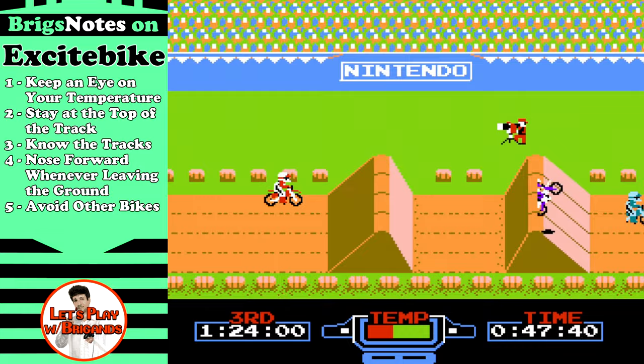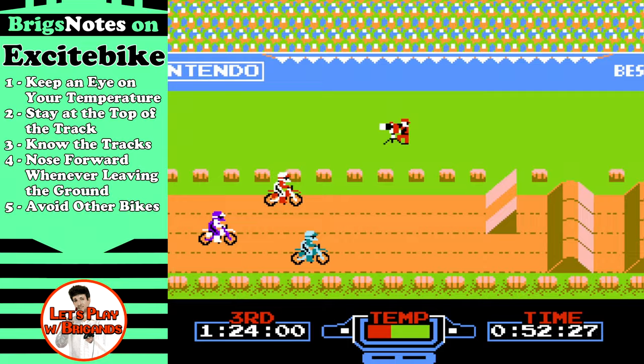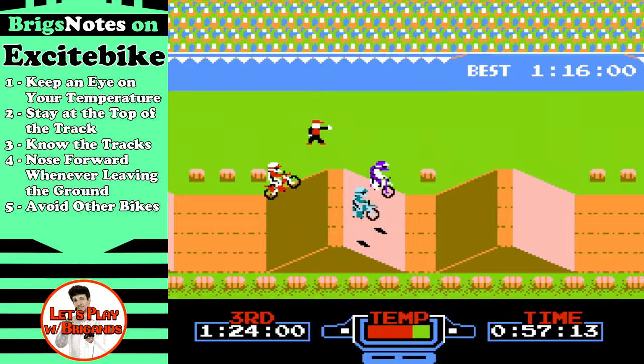Number two: stay at the top of the track. Not only is this where the cooling strips are that Blaze is going to talk about in a minute, but it's just easier to stay away from the other bikes and have a bit more perspective when you're at the top. Number three: know the tracks backwards and forwards so you know where the strips are and the different obstacles coming up.